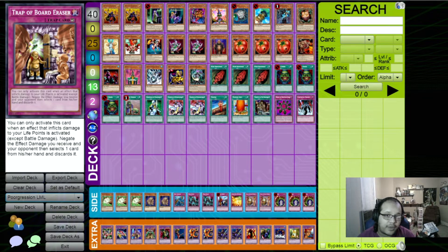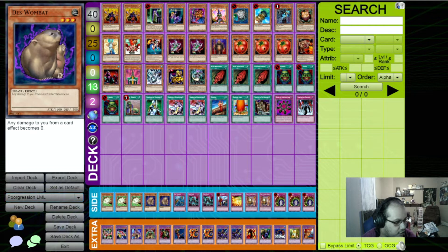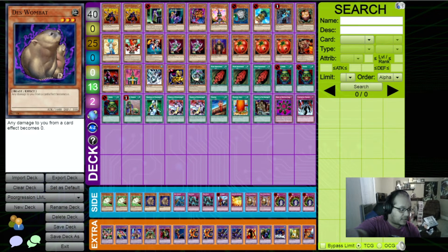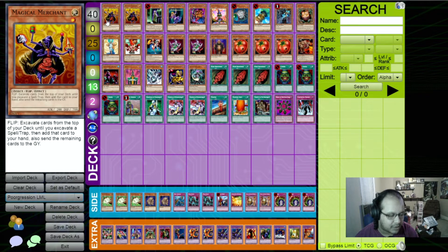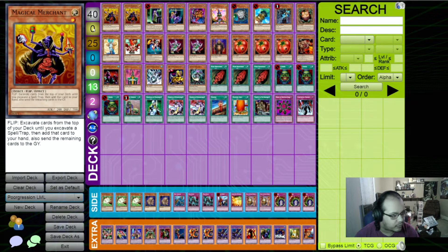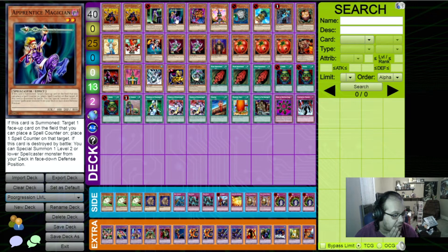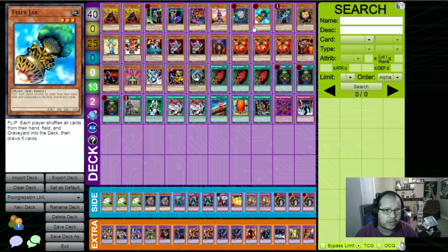We're back with a deck profile for Lost Millennium. We're switching it up — Chain Energy was banned, so with this set I want to get into something a little more aggro-consistent. Chain Energy was the main part of our stall-burn strategy. What I want to go with is the best chaos deck we can make. I have double Magical Merchant, Magical Scientist, and Apprentice Illusion Magician. The Apprentice is here for those two, potentially even the Pixie Knight if need be — really good low-level light and dark targets. Playing one Cyber Jar and one Fiber Jar — they're really good board wipes.